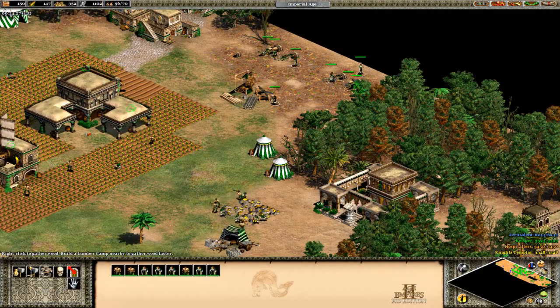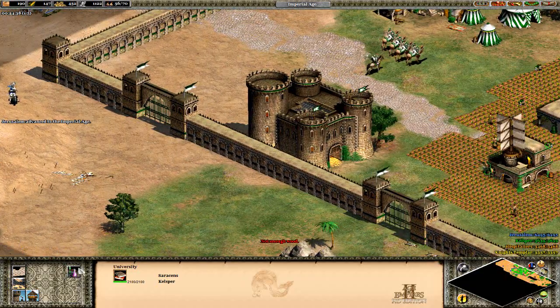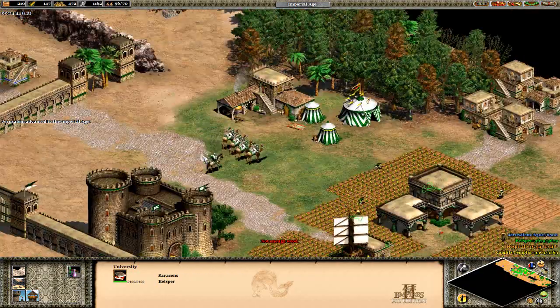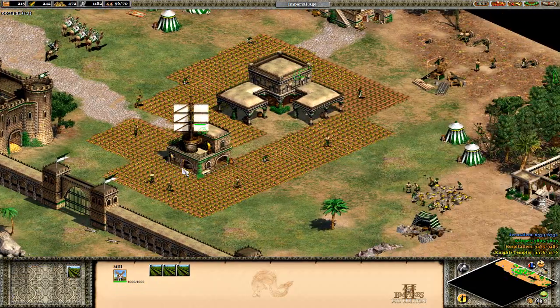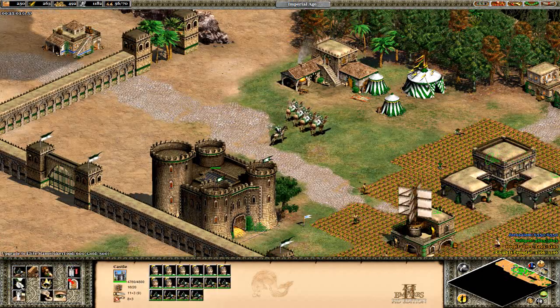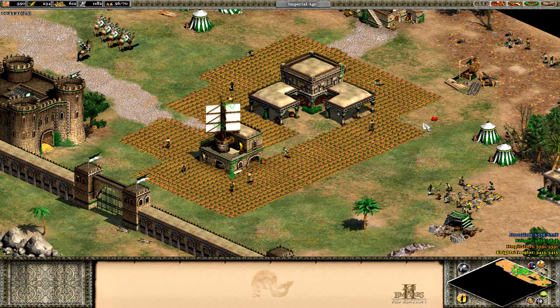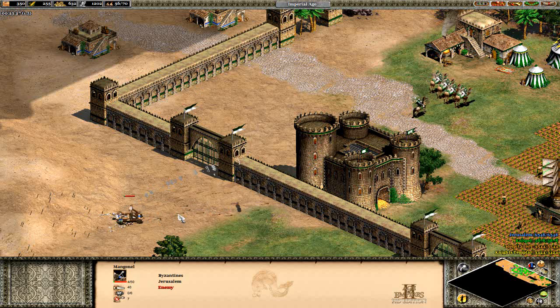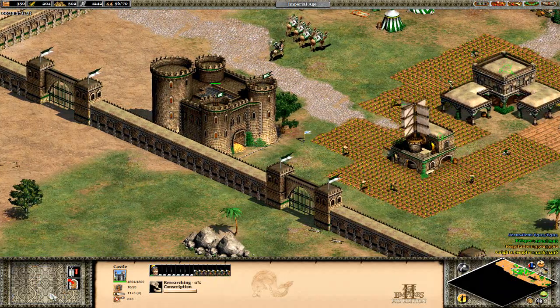We are actually ready to get these guys on farms. Do Saracens get crop rotation? No, they don't. We have actually taken down a lot of these trees here. I probably want Siege Engineers, but I'm going to need a lot more wood to get that. Jerusalem has advanced. I'll probably leave Chemistry for now - I don't have much resources right now. I'm probably wanting to focus on Mamluks. We're going to get Conscription because it's just going to help us get those Mamluks out quicker.